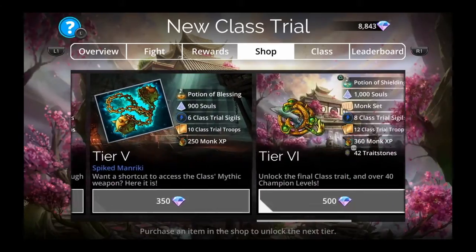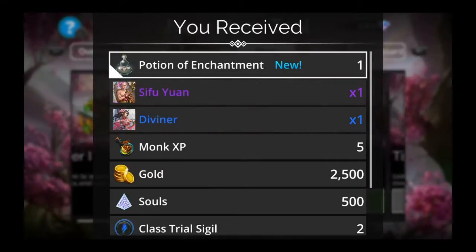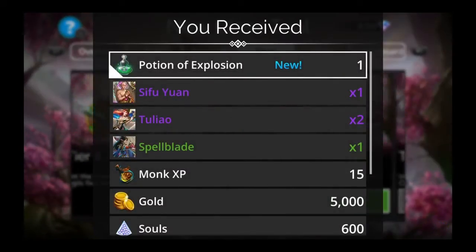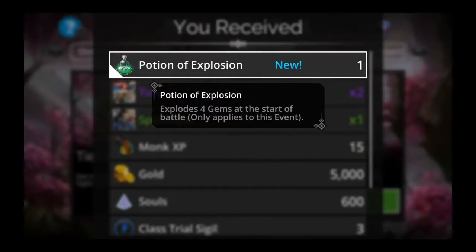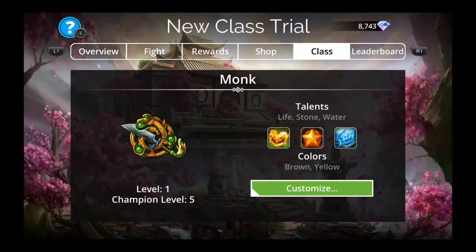It's the whole weekend, so I would recommend getting the first two tiers if you can, just because it's a weekend event and not just one day. When it's a one-day class event for a crappy class, you don't want to invest any gems in it. But if it's a weekend-long event for a good class, go ahead and do at least the first two — and maybe more. If it's a one-day event with a crappy class, maybe don't even do it at all.